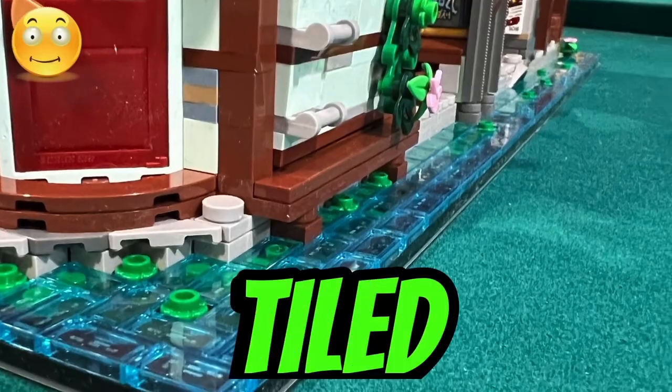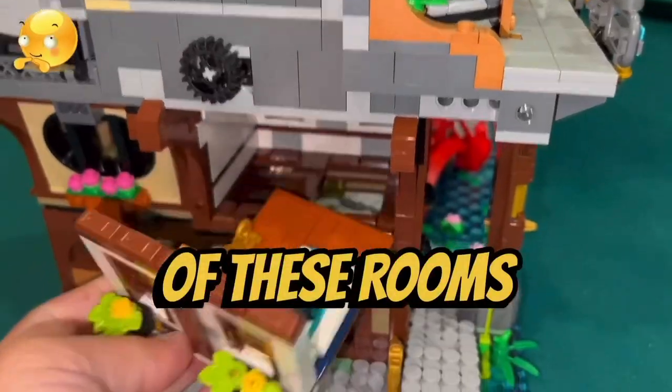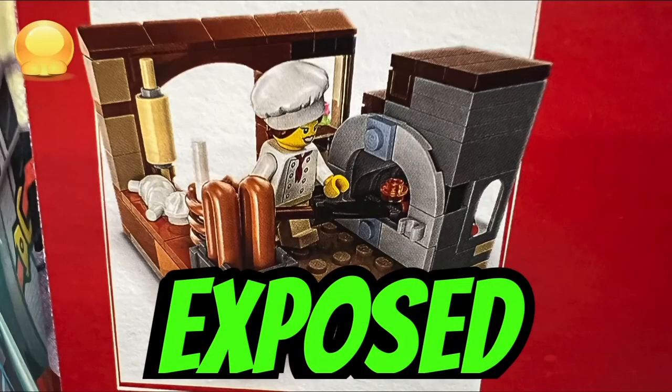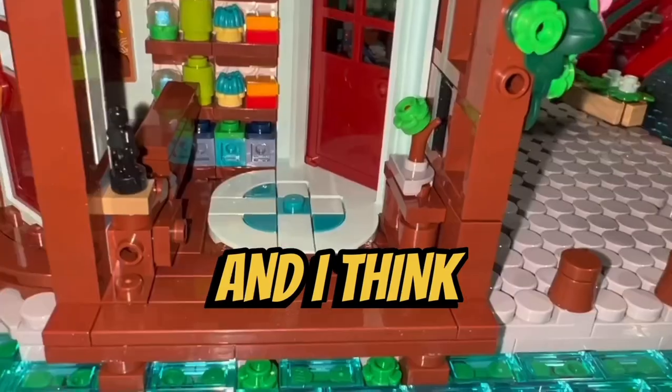Similar to the other Ninjago City sets, I like how the water is all tiled up. I like how you can access a lot of the rooms by breaking away the walls, and I like how you can slide out the interior of these rooms for better accessibility. I don't like how the floors of these rooms have exposed studs — it would have looked a lot better if all the rooms were tiled up, so I tiled up all the room floors in my set, and I think it looks a lot better.